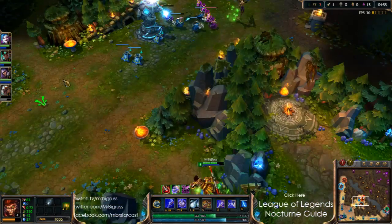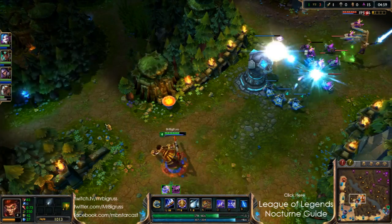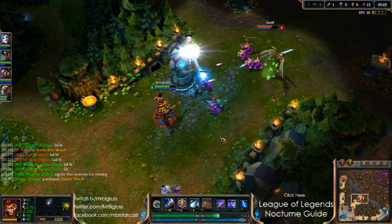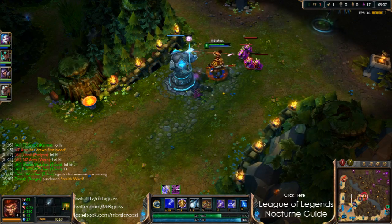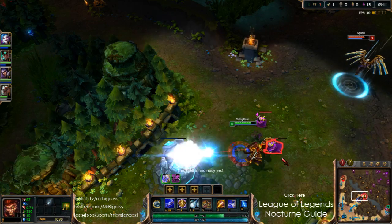Eve picked up a kill, so that's actually going to help her out a little bit. Not really too sure why that happened. But Kale's already level 5, so she's very quite ahead of the game at the moment. We're going to have to kind of try and sit mid just so she doesn't try and wreck the place.